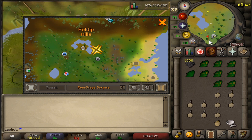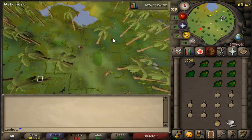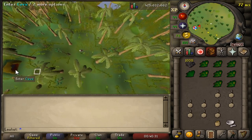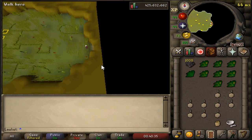In order to have access to this private red chinchampas area, you need to have the Western Provinces hard diary completed. It's definitely not necessary to have the diary done in order to hunt red chinchampas, but it's a lot more chill in there.